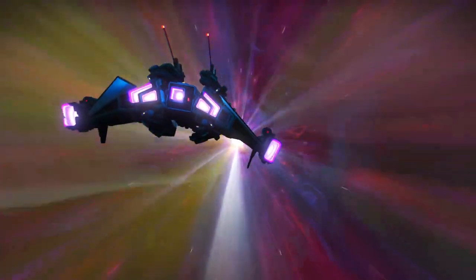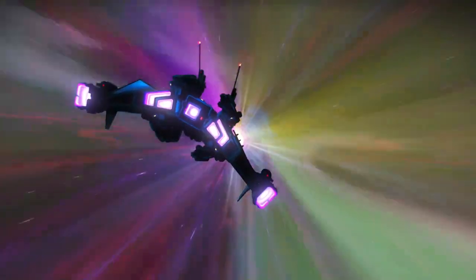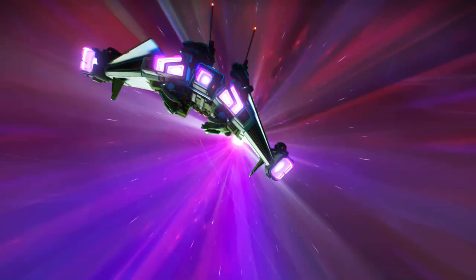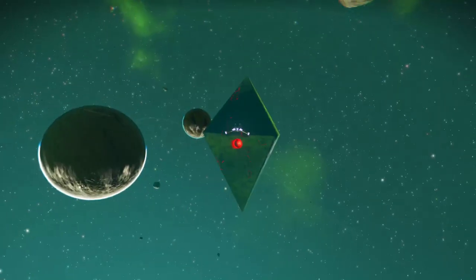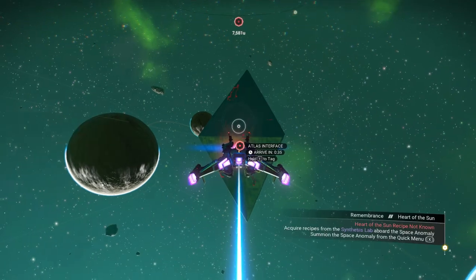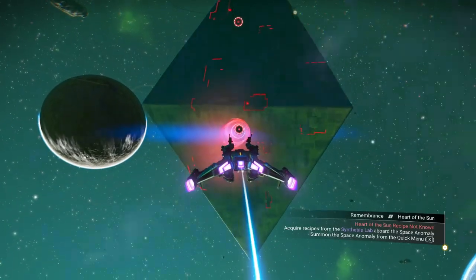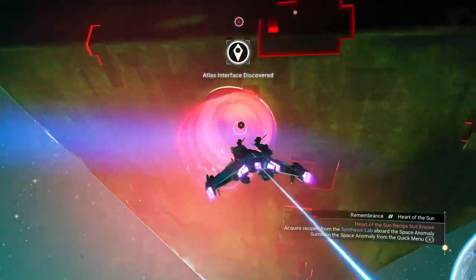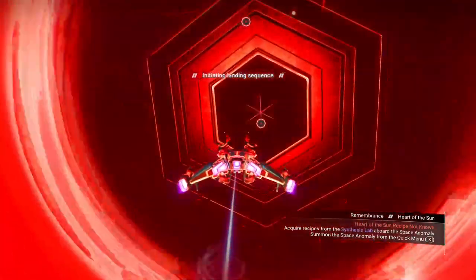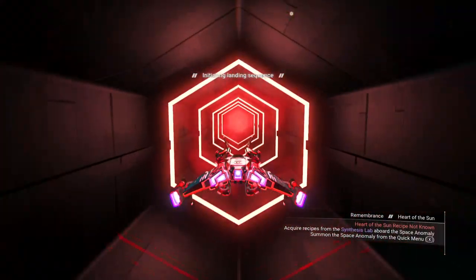If it's a pirate system, we're going to be in trouble. No ships are showing up — good. It said 'prospering,' okay, so it wasn't a pirate system. I must have been seeing things. So let's head to this Atlas interface and let's see if I'm right, because that's what I'm curious about. We need to learn the recipe.